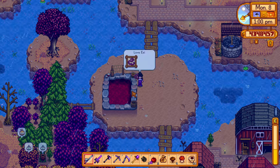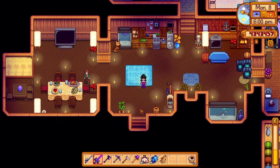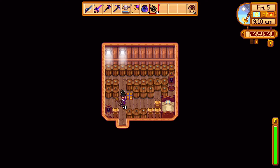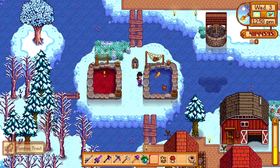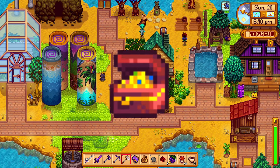The most profitable fish for the fish pond are lava eel from level 100 of the mines, blobfish which gives pearls, and sturgeon which gives you caviar. Rainbow trout gives you a prismatic shard, and spookfish gives you a treasure chest, which you can sell for 5,000G each.